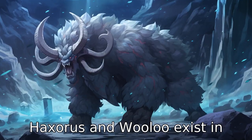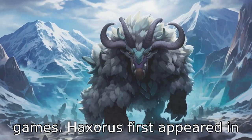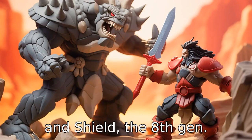Difference 1. Haxorus and Wooloo exist in different generations of Pokémon games. Haxorus first appeared in Pokémon Black and White, which is the 5th gen, while Wooloo was introduced in Pokémon Sword and Shield, the 8th gen.